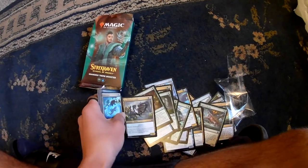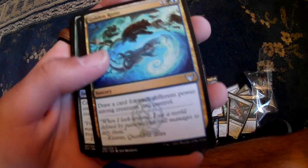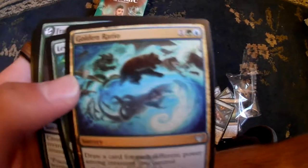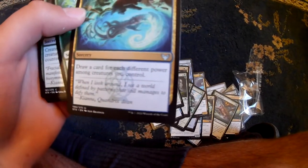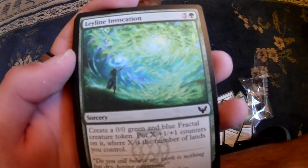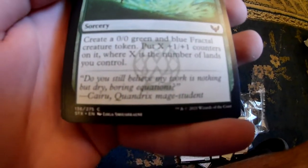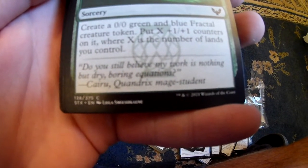We have another Needlethorn Drake. Pretty good. We have Golden Ratio - draw a card for each different power among creatures you control. That's interesting. Next, we have Ley Line Invocation - create a 0/0 green and blue fractal creature token. Put X one-one counters on it where X is the number of lands you control. So I'm seeing a lot of fractal - I'm guessing that's a new thing. Fractal creatures.